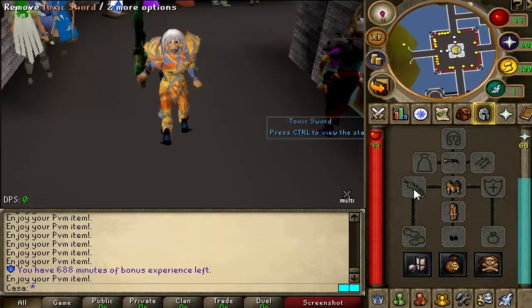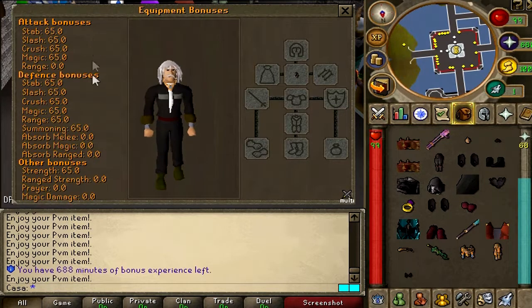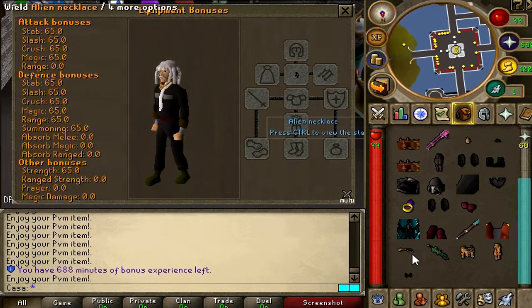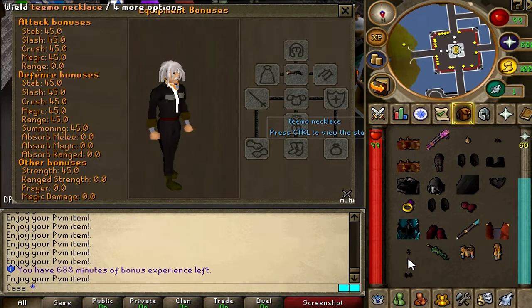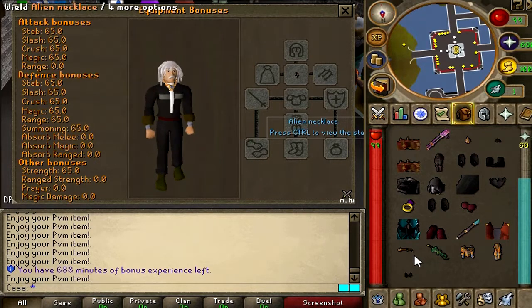What's that? Let's check the stats real quick. Let's check the Timo necklace first — it gives some strength bonuses and some defense bonuses. And what about the alien necklace? So the Timo necklace is a little bit better. Let's use that.